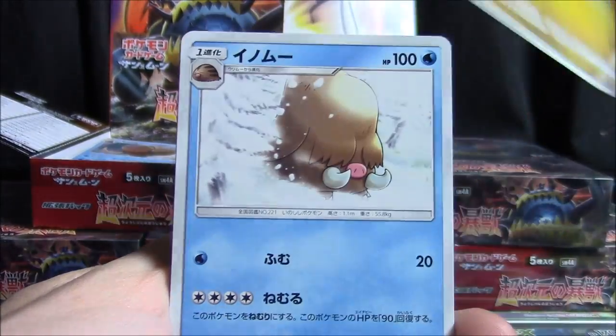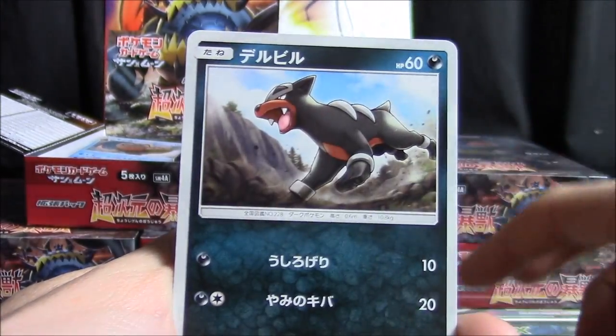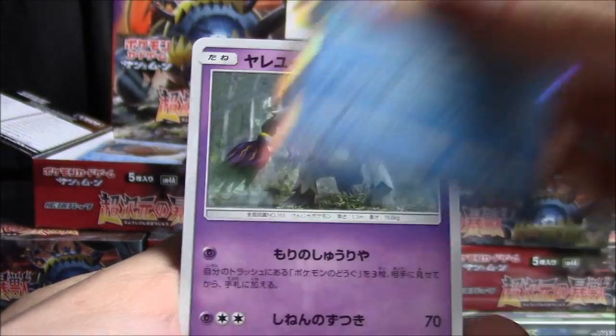We've got Kakuna, Jangmo-o, Piloswine, Regirock, Sea of Decay, Stufful, Diggersby, Houndour, Milotic holo, and an Oranguru.